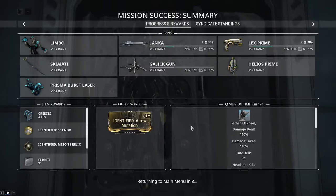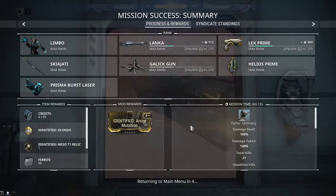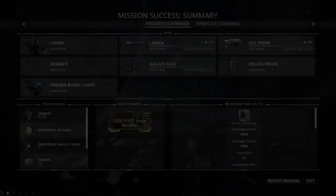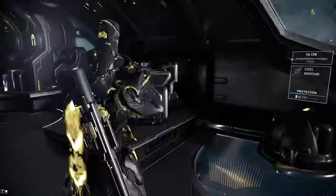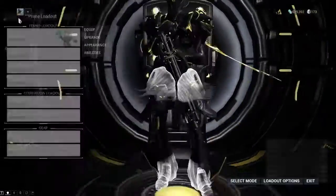Seeing as I've already built this, the video is only for demonstration purposes. For the sake of farming, the long and short of it is: using Limbo you can avoid pretty much everything except the cameras. As long as you jump out of Limbo, destroy the cameras before they notice you, you can pretty much get through the whole thing without alarming anyone.